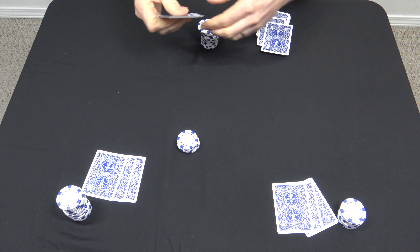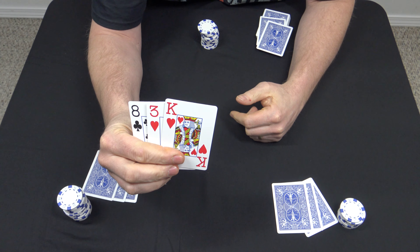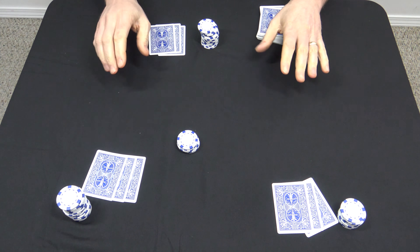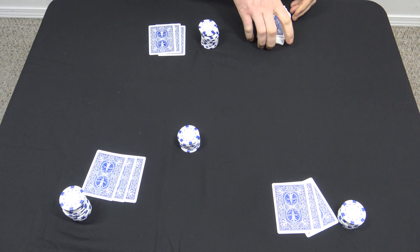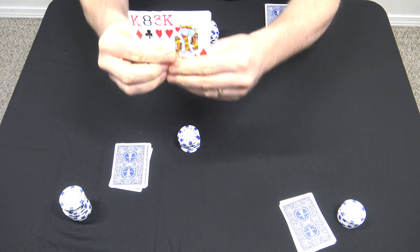Everyone flips their cards back over and gets a third card. This player picked up a jack but just has a jack high — he's probably not going in on three cards. This player picked up an ace and no longer has a straight, just the ace high — he's not going to go in. The dealer no longer has the flush, just a king high — he's not going to go in. If no players go in on a round, everybody just pays an ante again.